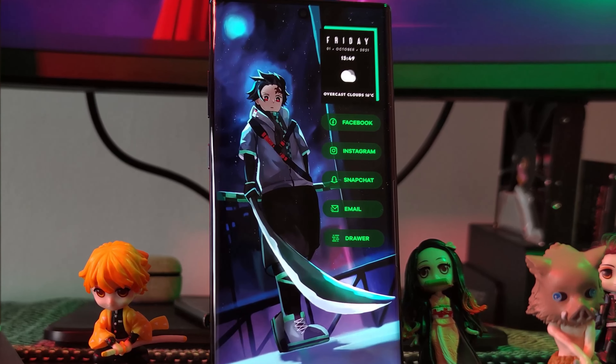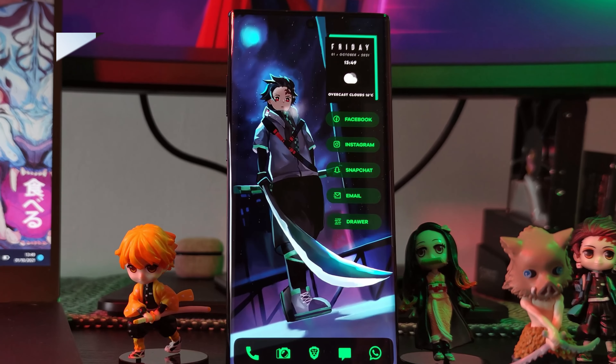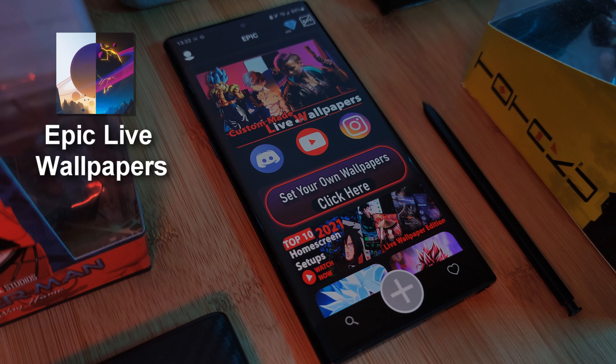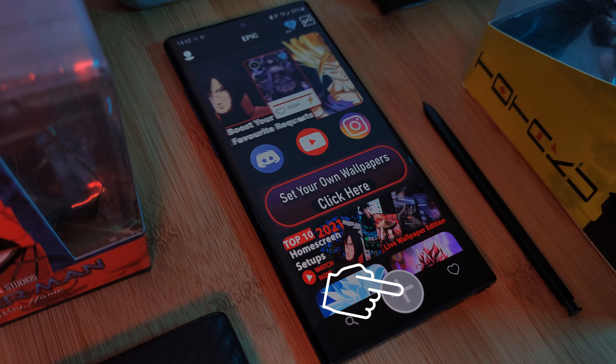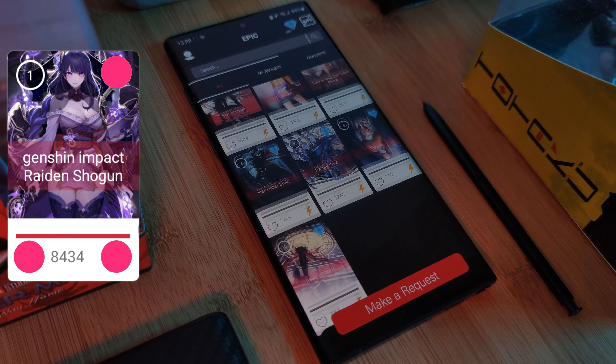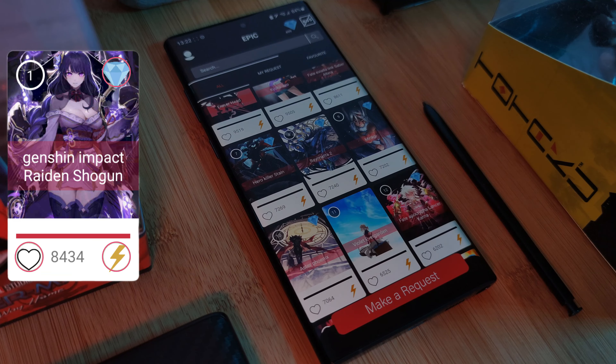And don't forget, to get your favorite images animated, make sure to submit them right within the Epic Live Wallpaper app itself. And of course, don't forget to boost them right to the top, with the number one ranking request made on a weekly basis. So don't miss out.